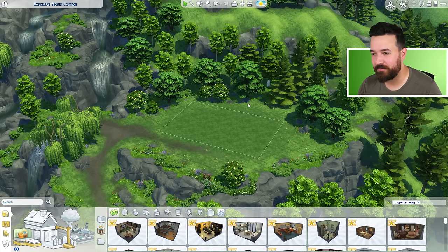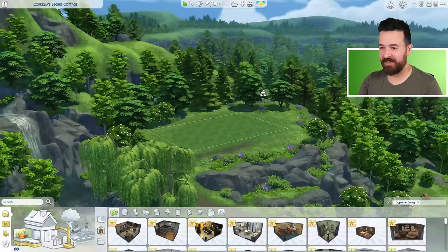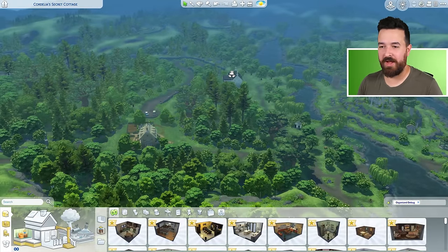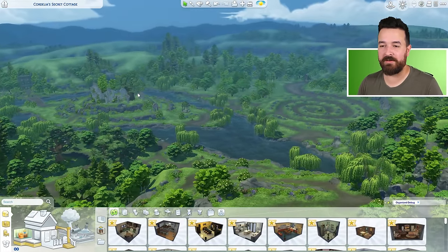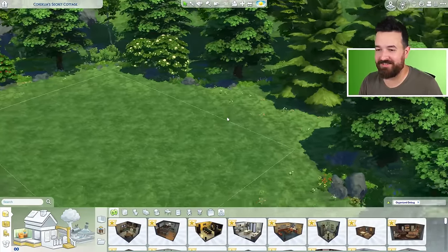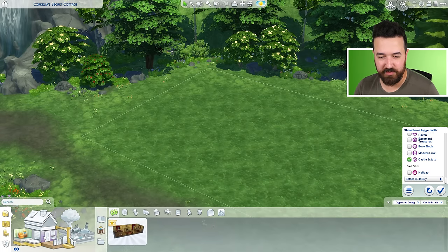When I say castle, I think we're going to build a small castle. And I thought this lot here, that's atop the hill here in Henford-on-Bagley. I feel like this is a good vantage point. I guess there's kind of maybe a castle down there, but we're going to build one up here. All right, castle estate kit. What have you got for me?